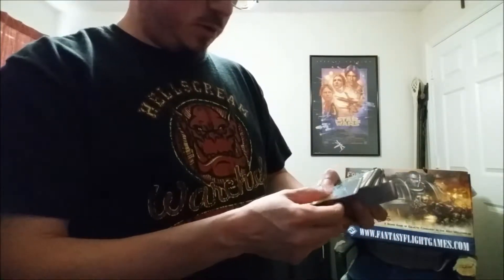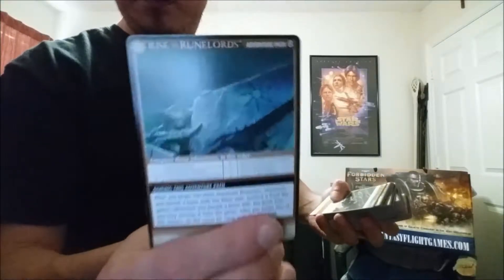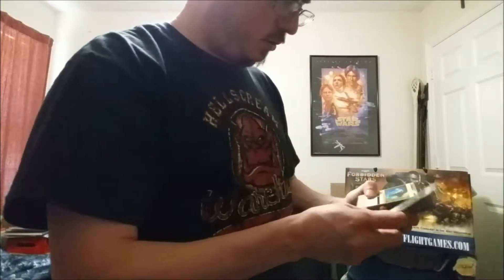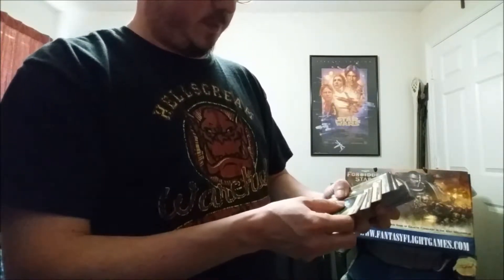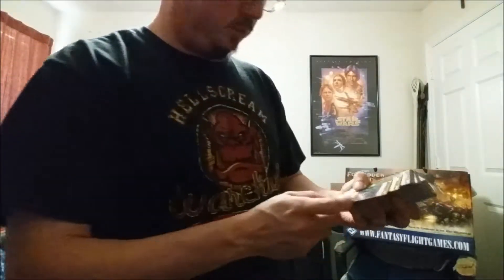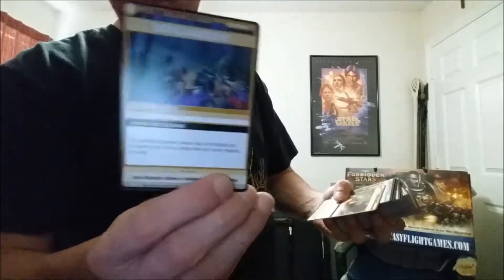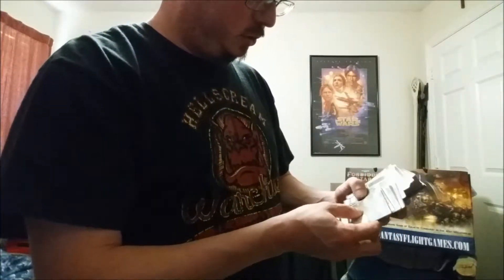This card says 'Adventure Path' at the very top. Adventure Path: Perils of the Lost Coast. Then we have scenarios: Black Fang's Dungeon, Brigadoom, and The Poison Pill. So we've got three scenarios here.